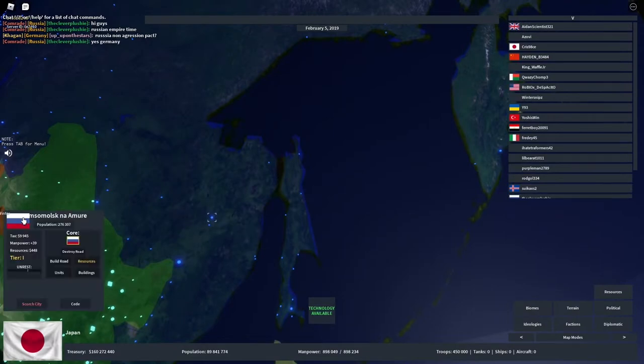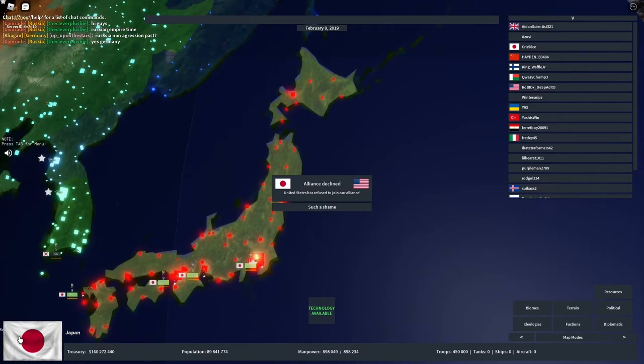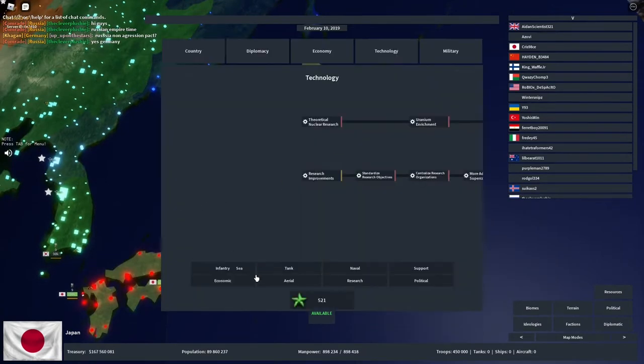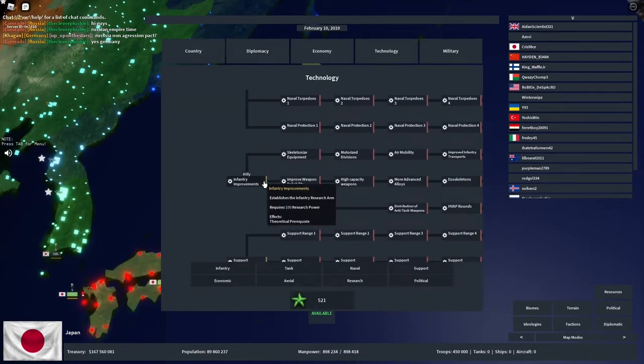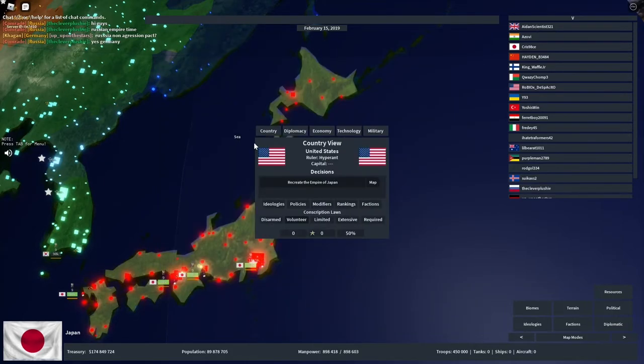Sakhalin — it's a little island off the eastern coast of Russia, just north of Japan. It used to be split between Japan and Russia before World War II, so it's a very isolated island.